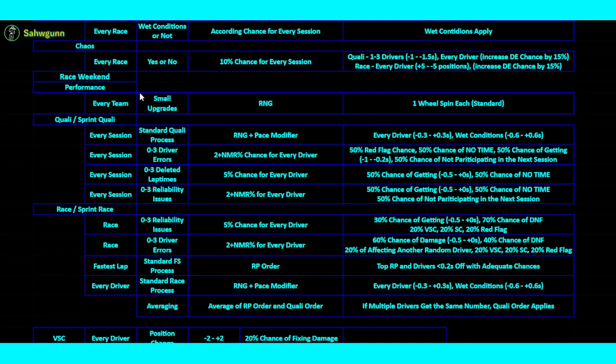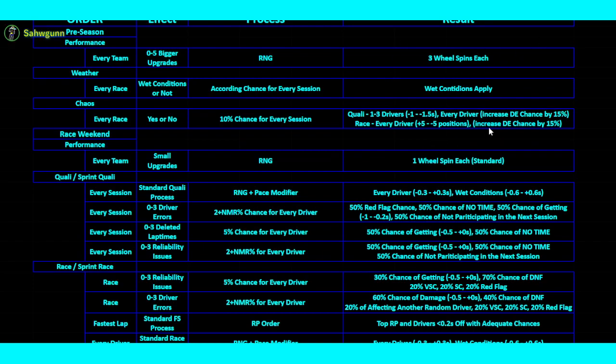Moving to the race weekend itself, there are separate upgrade sessions for each race weekend. There's one wheel spin for every single team per race weekend, but that wheel spin can become even more wheel spins. As I said earlier, there's a chance a spin becomes two. In my simulations, McLaren tends to get the best RNG, making one wheel spin balloon to five, giving them a massive upgrade. That happened in my first 2024 simulation concept, so I'm starting a new one with these settings.